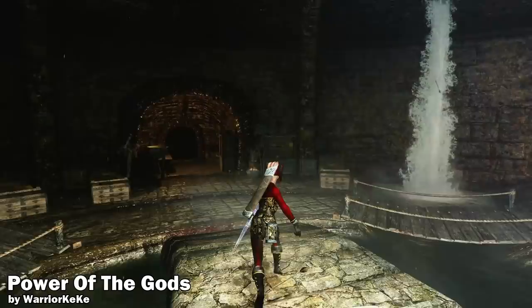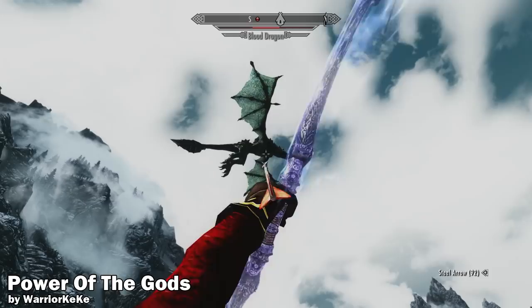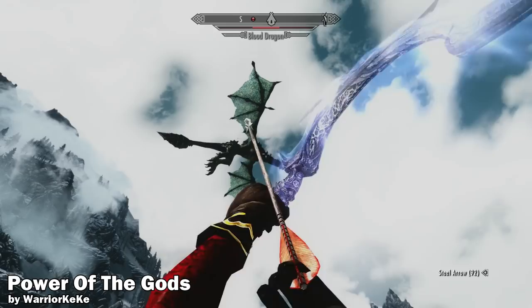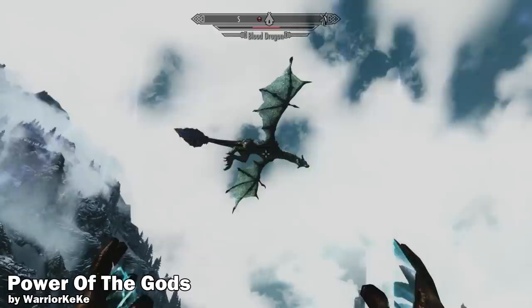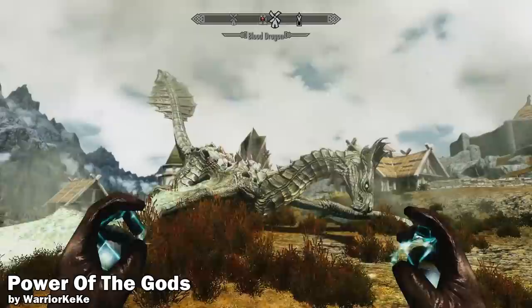Just imagine all the possibilities with this mod, and combining it with Power of Time and Space really makes you feel like a god. Now just watch as this helpless dragon flies across the sky as I load up a few arrows — it really has no chance at all. And that, ladies and gentlemen, is how you kill a dragon with the power of the gods and the power of time and space.